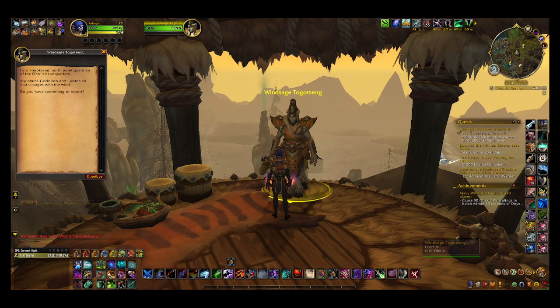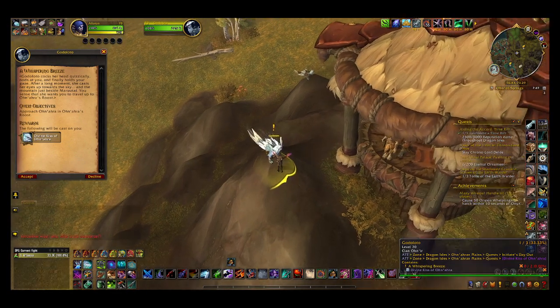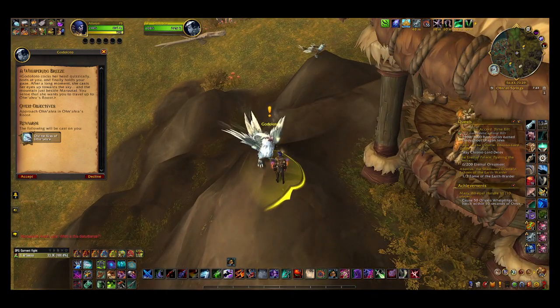I am Togutseng, North Point Guardian of the Onir Headquarters. My Ohuna, Godulodo, and I watch all that changes with the wind. Did you have something to report? Not to you, but it looks like I need to report to your Ohuna. Godulodo cocks her head quizzically, nods at you, and finally holds your gaze. After a long moment, she casts her eyes up toward the sky and the mountain just beside Marakai. You sense that she wants you to travel up to Onara's roost.